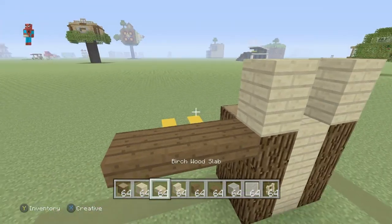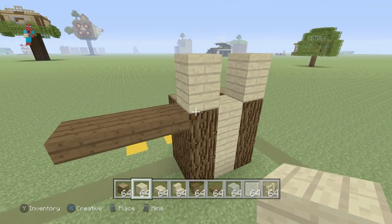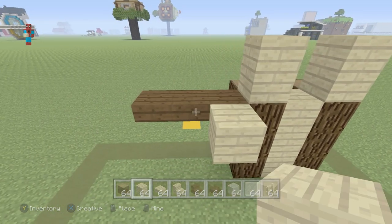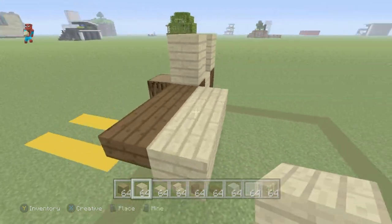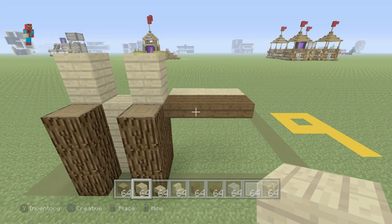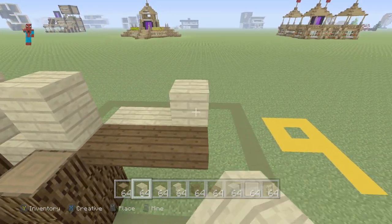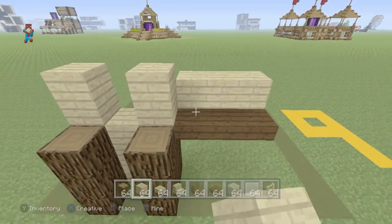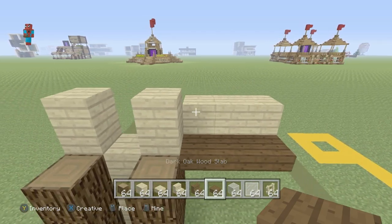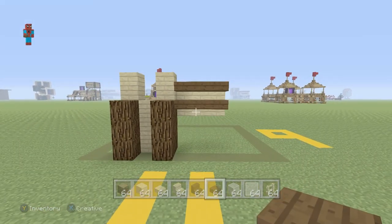Behind that, place a row of birchwood planks, just like this, behind the dark oakwood slabs. You'll have this sort of effect right here. Upon those birchwood planks, place another row on top. And in front of the top of those planks, place a row of dark oakwood slabs like this — this is the effect you're looking for.